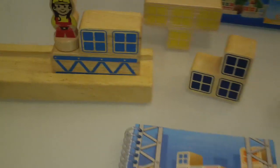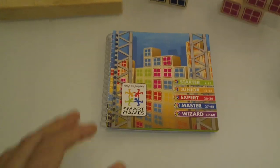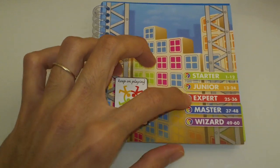It brings a wooden base and also a booklet with sixty challenges going from starter, junior, expert, master, and wizard.